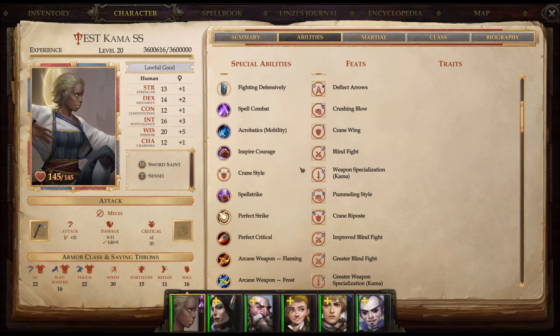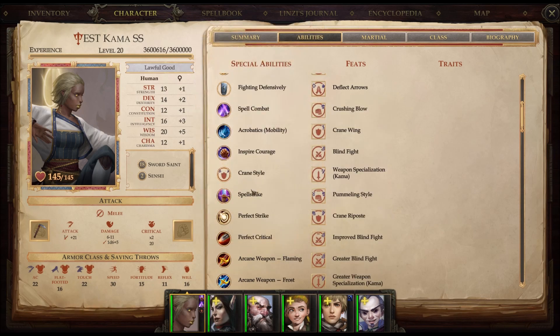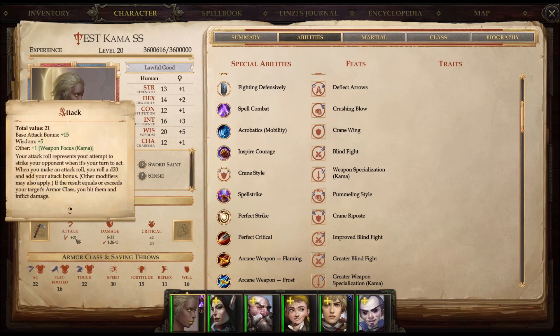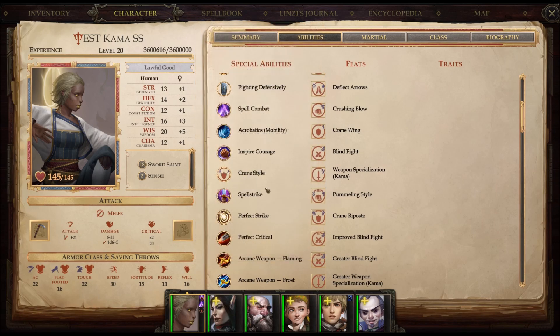Of course, remember we get our Spell Combat and Spell Strike ability for being a Magus. It allows me to cast touch attacks through my weapon or my fists — melee touch attacks, of course. Which is good, but my melee touch attacks are going to be suffering because they do not get the plus 5 Wisdom bonus. They will go off of Strength, because a touch attack is not considered a Monk weapon.